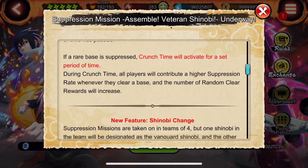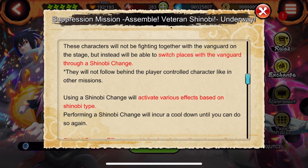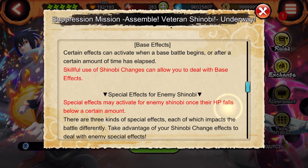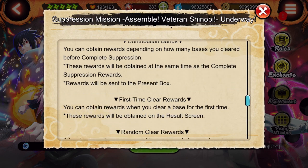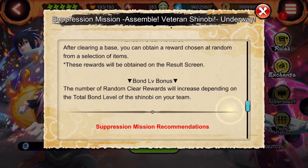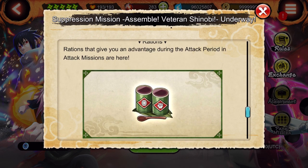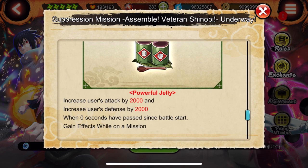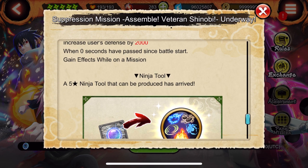Rare bases are only available for a set period of time, and we all have the same times for rare bases, so keep an eye out. Base effects work the same as the round-up shura missions — if an enemy drops below 50% they get special effects like status immunity. You can also get rations as drops, which give you an advantage during attack missions by boosting your attack and defense by 2,000. Very solid if you're grinding and struggling a bit.